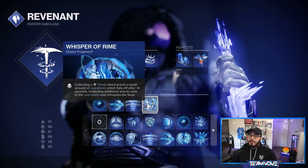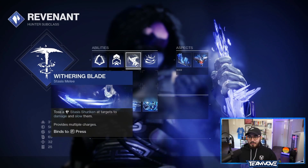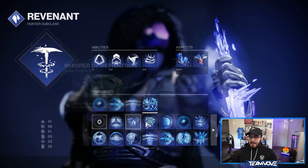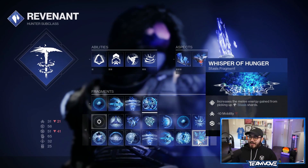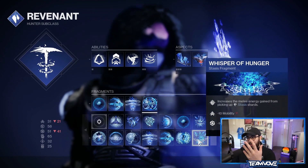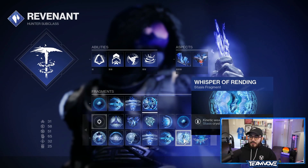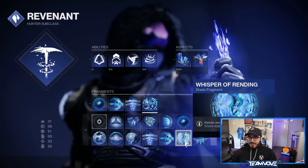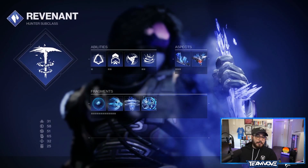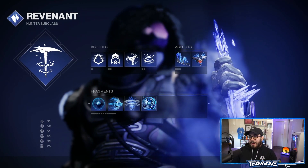Whisper of Rime: collecting a stasis shard grants a small overshield, which falls off after 10 seconds; collecting additional shards adds to it and refreshes the timer. This basically makes your Hunter a tank with all the shards you're generating. You could swap in Whisper of Hunger — increases melee energy gain from stasis shards — but you lose mobility and recovery. Whisper of Rending gives kinetic weapons increased damage to stasis crystals and frozen targets, but I don't recommend it. I went with Rime as the best option for this build.